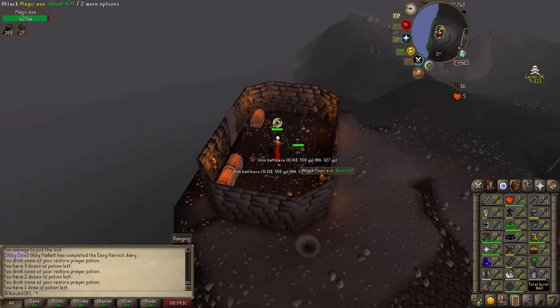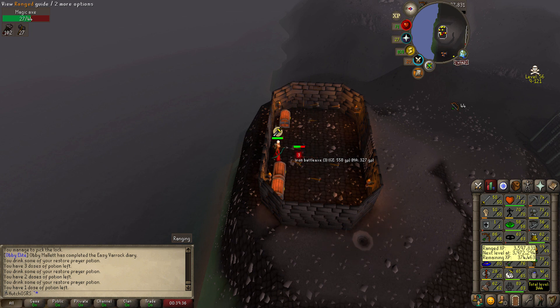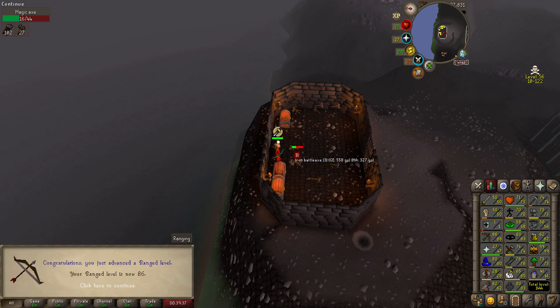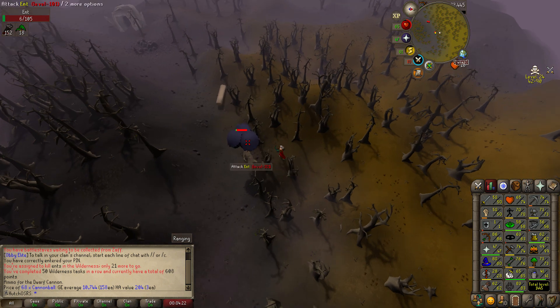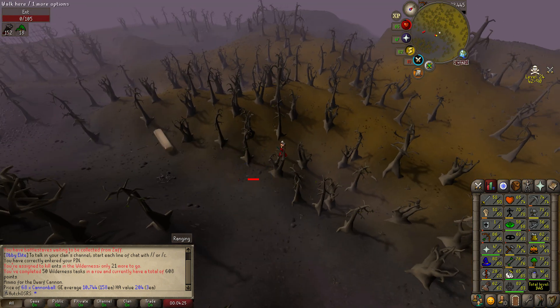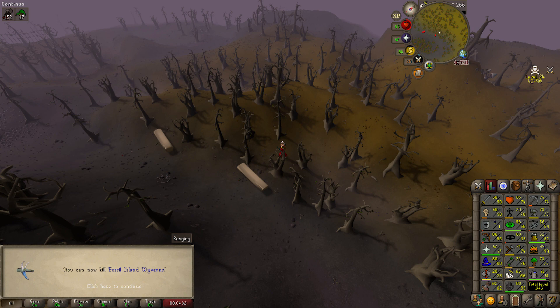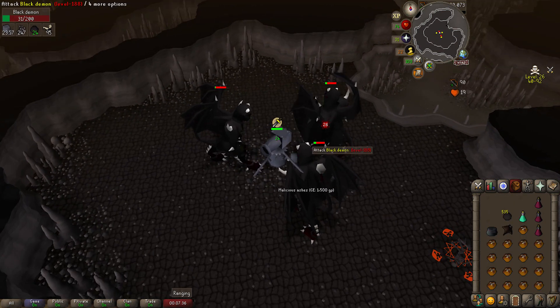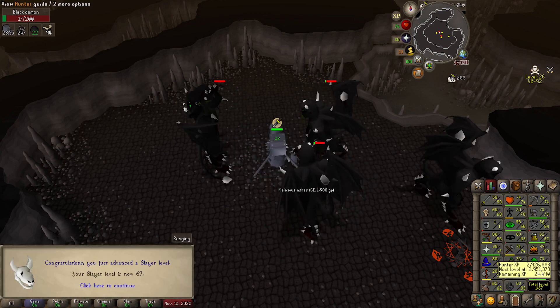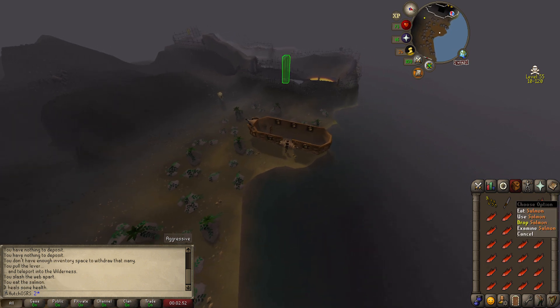We moved back into wildy slayer and unlocked quite a few things. We managed to get 86 range which is really nice — we'll be on our way to 90 soon. We also did some ents, which was a nice slayer task. I didn't bother chopping the logs but we got 66 slayer from them. After that we got back into wildy slayer doing black demons — a really nice task, lots of XP, and 67 slayer from those.